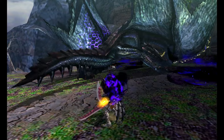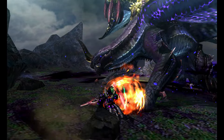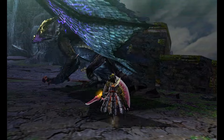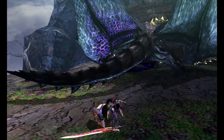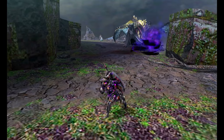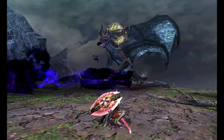Meet Chaotic Gore Magala. He's more 70% Gore, 30% Shagaru. He has huge streaks of gold and a horn permanently grown. However, he is still blind, and his failed transformation, while giving him unique abilities, has also left him in tremendous agony. Chaotic has a mix of Gore and Shagaru's attacks and can switch stances — sometimes his wings are tucked in, and sometimes they're out on the ground.